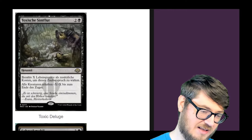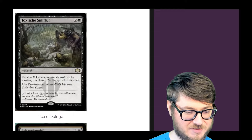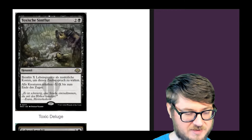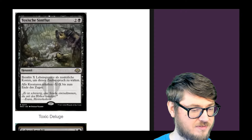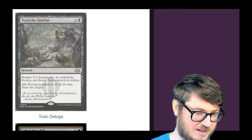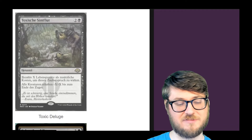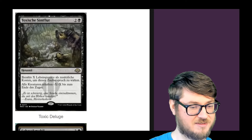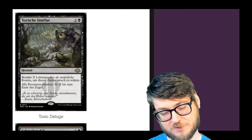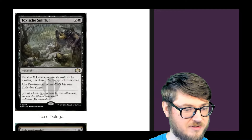Toxic Deluge is getting a reprint. Last time I checked it was a $7 board wipe. It's the best board wipe in black because it gives things minus X minus X, where X is the amount of life you pay into it. It's super good because it gets around protection spells that give stuff indestructible — that's why Teferi's Protection is so good, it's the only thing that consistently deals with this. I hope this falls around five bucks or less so I can feature it on the channel and truly show you how powerful it is.